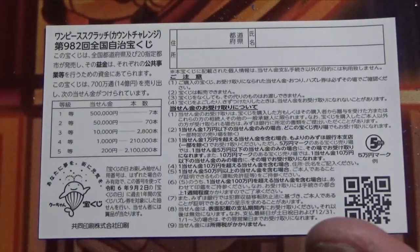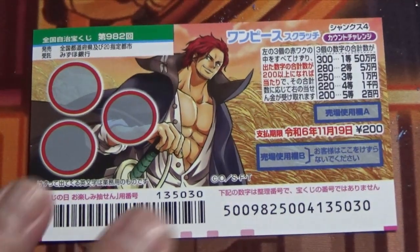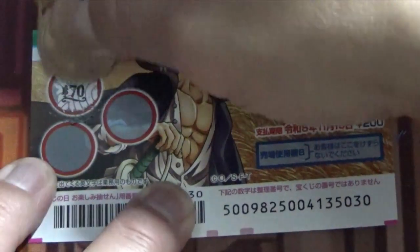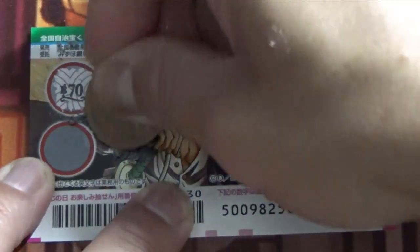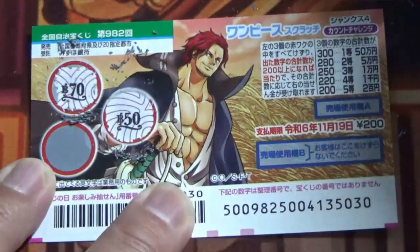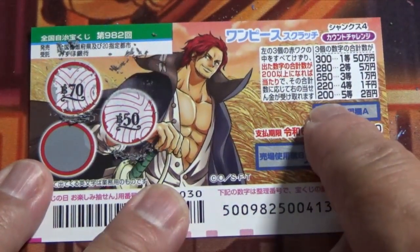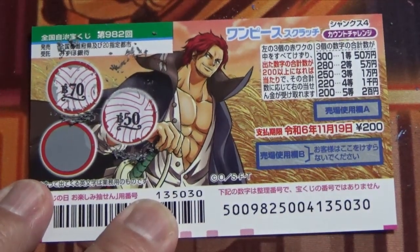I've got one ticket, so wish me luck! The first orb displays 70, the second orb displays 50 — that's 120. I need at least another 80 points to win a minimum of 200. Nope, I lost — 70. That is 190. Damn.